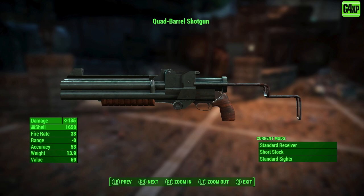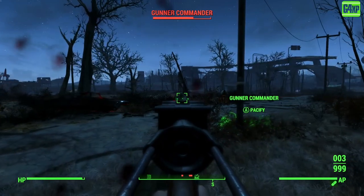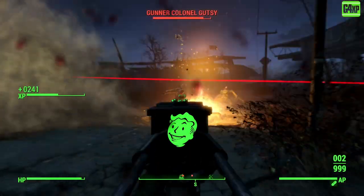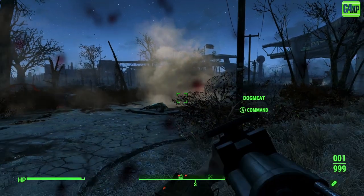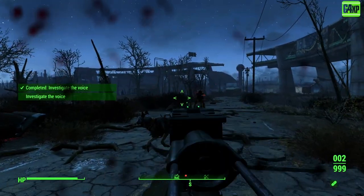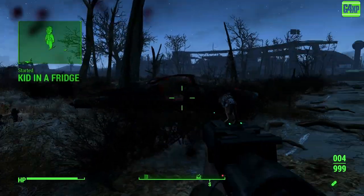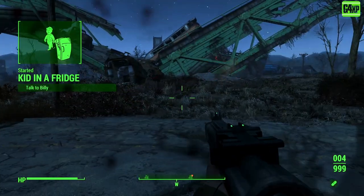At standard, the quad barrel shotgun's damage is 135, fire rate 33, range is basically zero — it's up close and personal — and accuracy is 53. It's quite a heavy shotgun with a standard receiver, short stock, and standard sights. Don't underrate this gun though — it's pretty fun to use and I pretty much destroyed people in one or two shots. I love the reload animation on it.